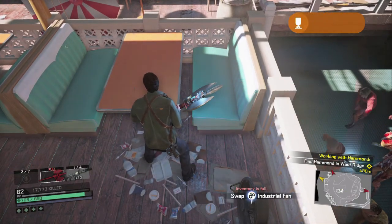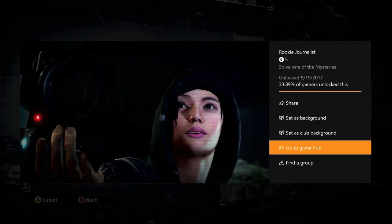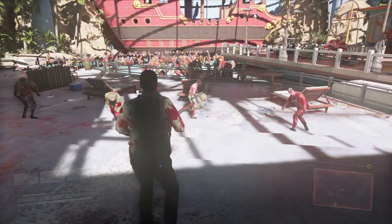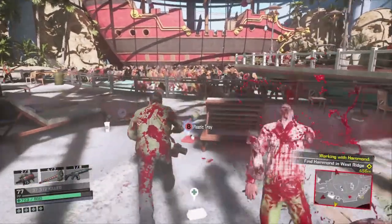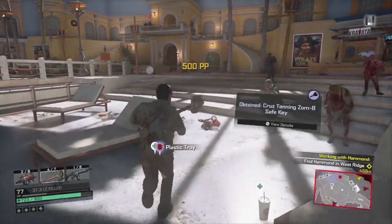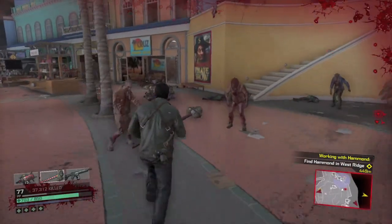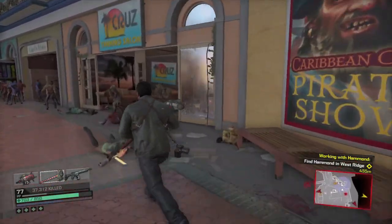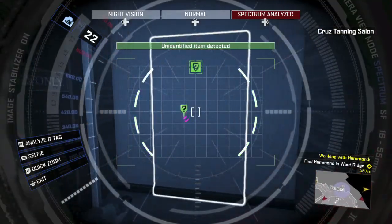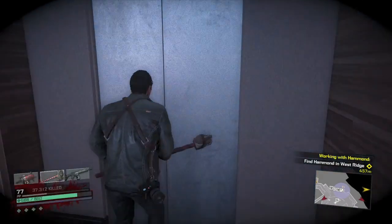This one is going to be for 5 Gamerscore — it's called Rookie Journalist — and you should get that right off the bat. Next up, you want to run ahead here towards the middle of the area. This is going to be a place with a bunch of beach beds. There's going to be a key right here — make sure you pick that up. There's going to be a number of these collectibles that are behind locked doors which require keys. I'll point out as many of the keys as possible, but most of the keys have actually gone as part of the Blueprints collectibles video, so I recommend doing that one first so you can have a grasp of most of the keys.